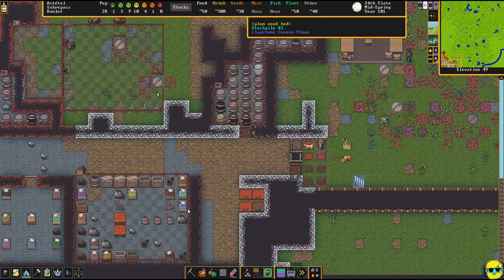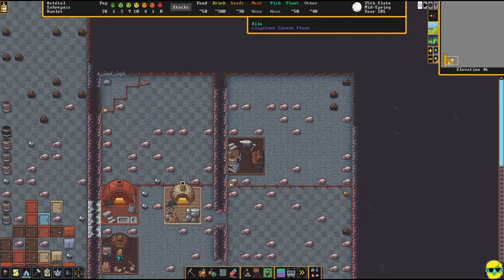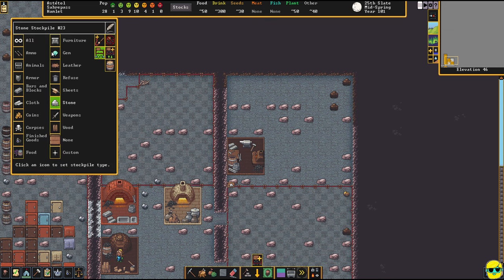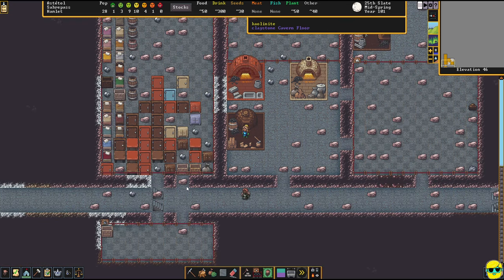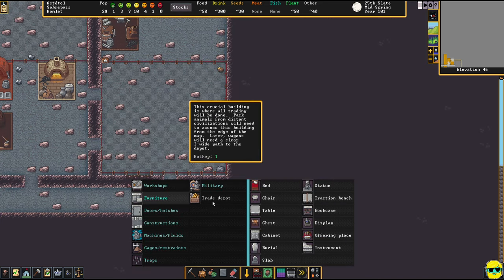They're going to be mining this out eventually. I have a lot of mining projects, and for mining I'm not too concerned about specialists. I'm going to click P for stockpile, click on this, and repaint it to box out the entire area. I'm going to make a lot of people be miners — they'll just be slower at it and that's fine.